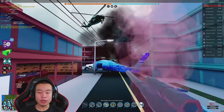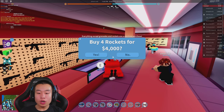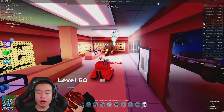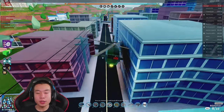Before we go to the top building, let's look at the RPG. It only has four rockets maximum now — no more rocket spammers. Thank you, Asimo — I appreciate that. Finally something good.